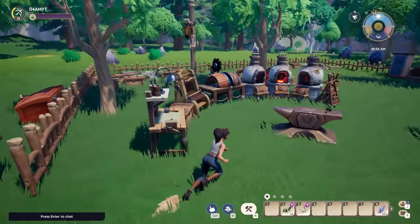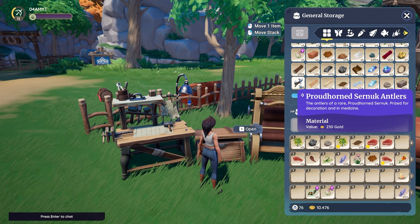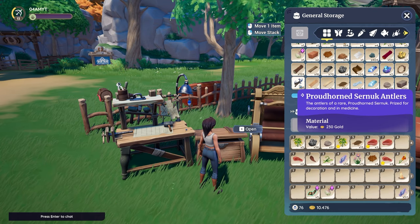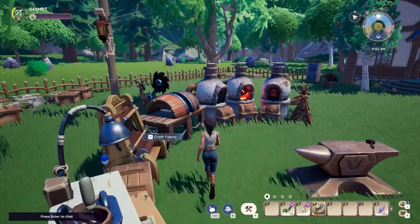The Magical Cernucks can also drop Proudhorn Cernuck Antlers, for which I haven't found a use case yet. You cannot decorate your base with them, while they do sell for a nice amount of gold. I still recommend you to keep them in your storage — in the future they might become extremely valuable, so save them for later.